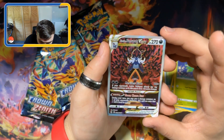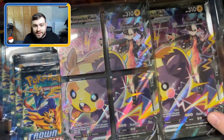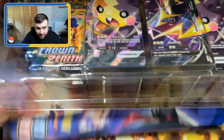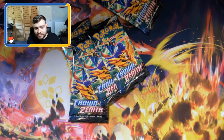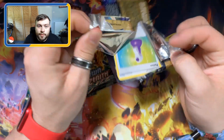Oh wow, we have the Husein Samurott V-Star. This is a pretty big box. Let's crack these packs of Crown Zenith open and then we will get into the promo cards.